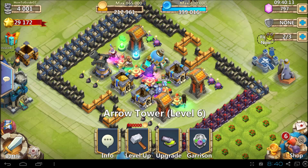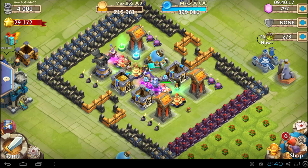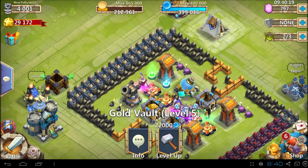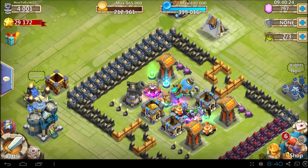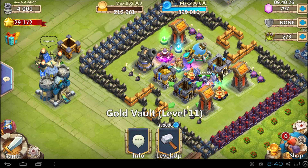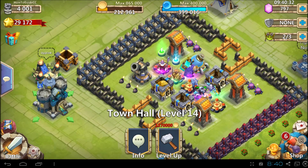We've got some higher level towers, or at least one, and we've got some higher level hero bases. We've got a gold vault that's a little bit higher, and we've got a whole bunch of things coming along. It is craziness — so many options.